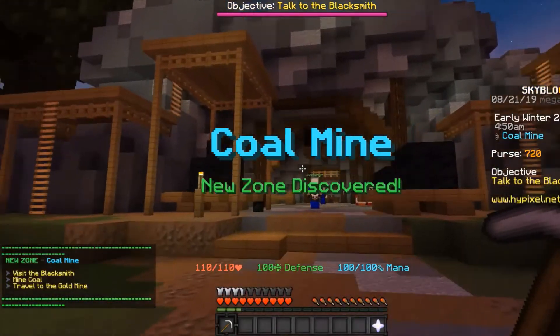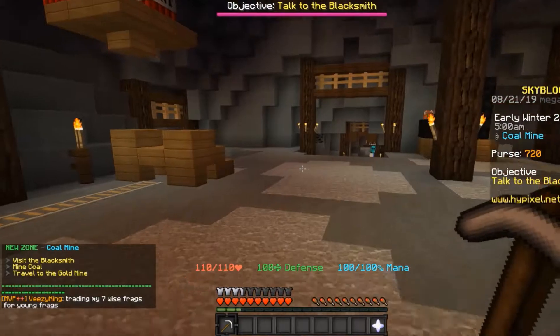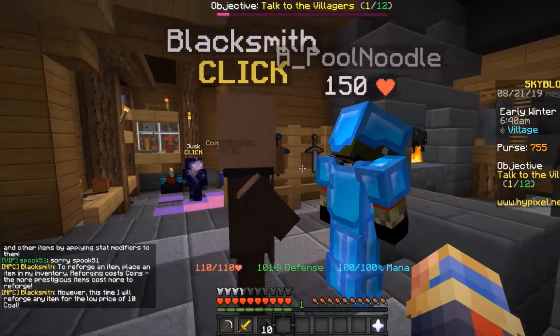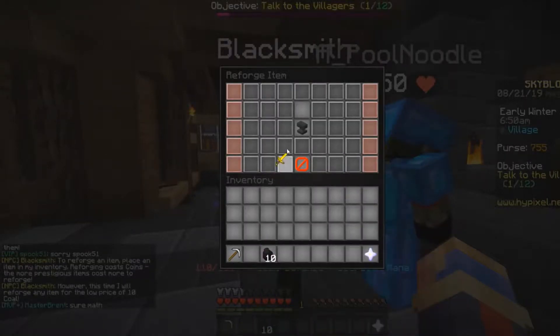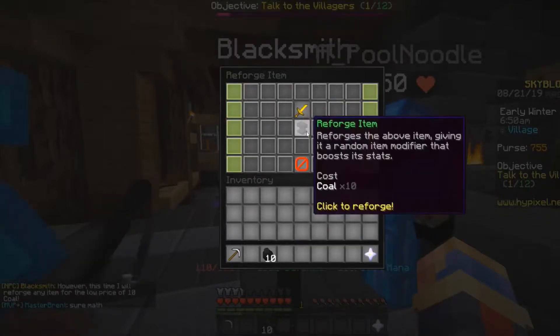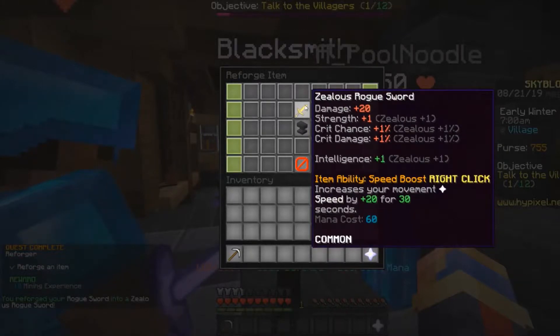The coal mine isn't that important of an area, but you need to use it in order to get to the next area, which is the gold mine. I've gathered ten coal, which allows me to use the blacksmith for the first time. I'm gonna reforge my rogue sword, and I guess Zealus is an okay enchantment for now.